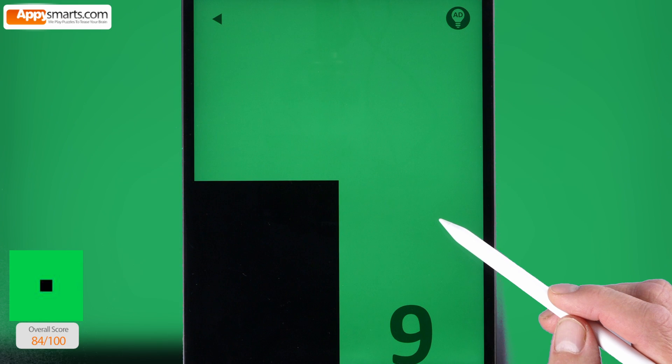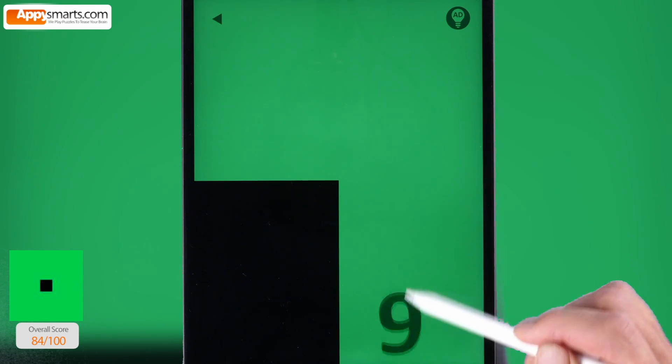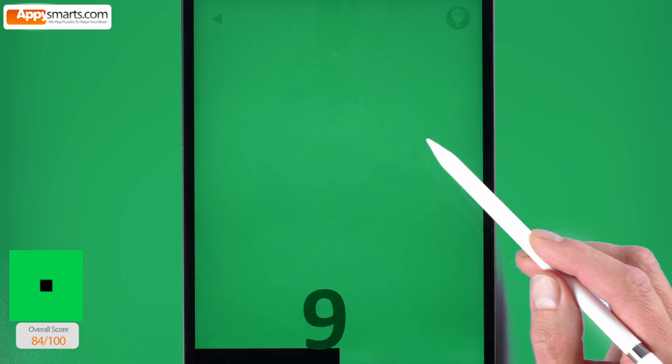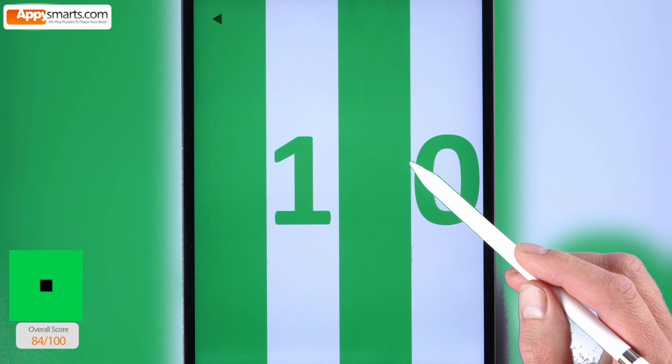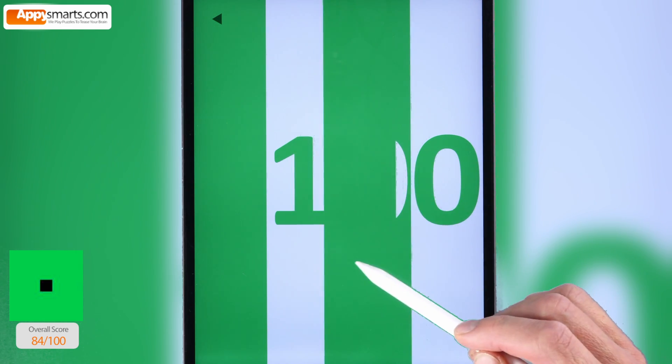Time for number 9. Any ideas? Remember, you can stop the video and think of your own solution to each puzzle. Number 10. Drag the green stripes and green digits to cover white areas completely.